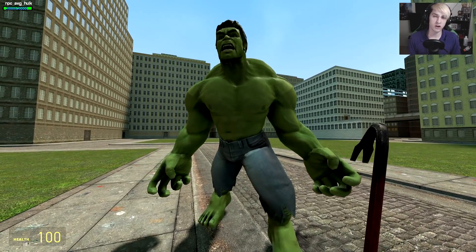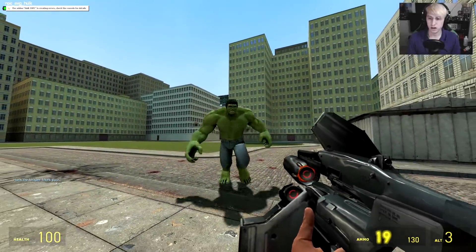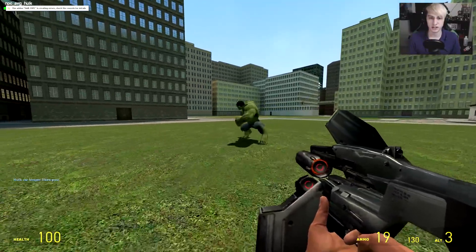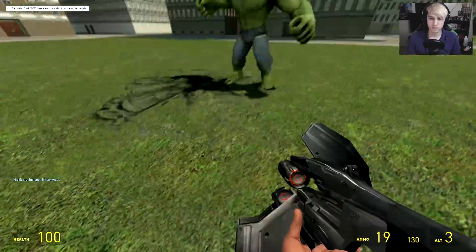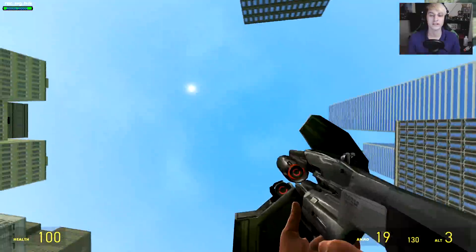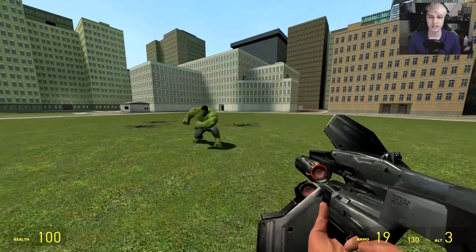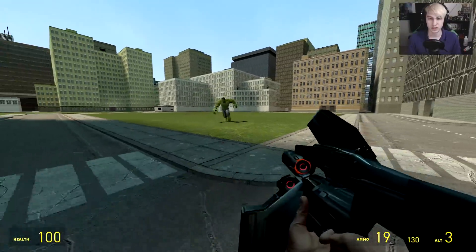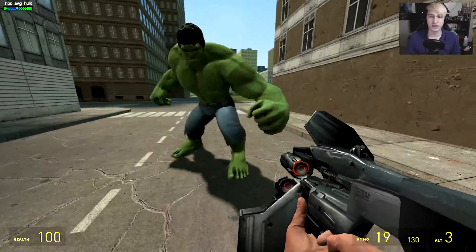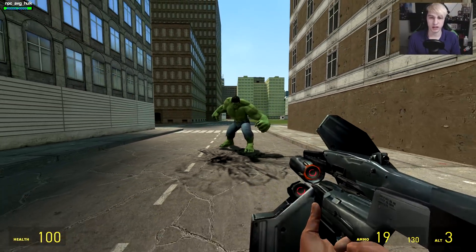So, what happens when you piss Hulk off? Well, we're gonna find out. We finally pissed Hulk off, and we're not gonna be able to live to regret our decision — well, that is if he didn't have God mode on. But as you can see, when Hulk is mad, he just unleashes a flurry on top of you. You can kind of see now his different attacks and animations. He runs at you with incredible force and beats you left and right so badly that the camera is just going all over the place.